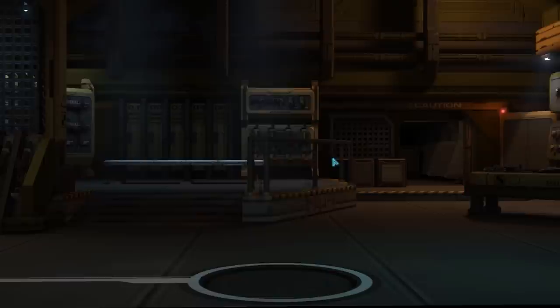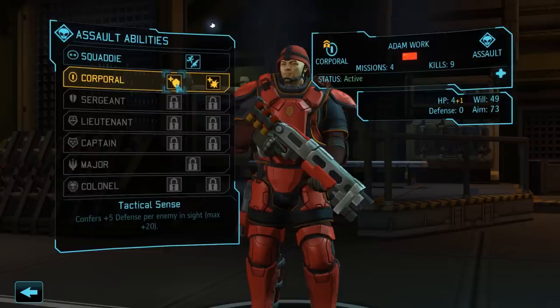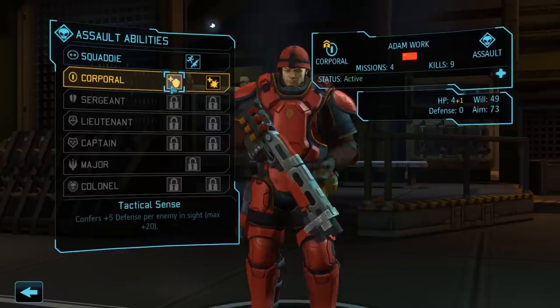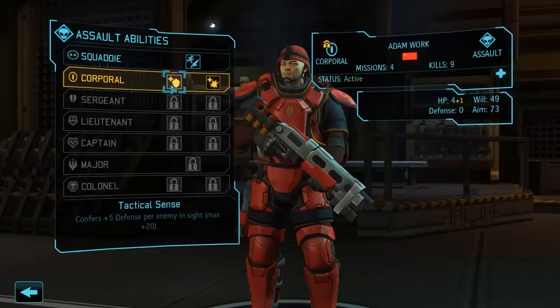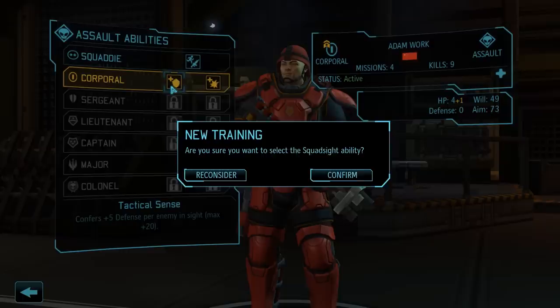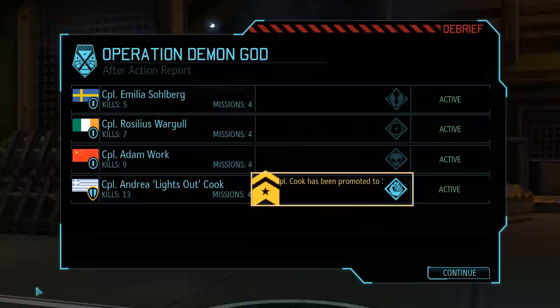Up next we have Assault Adam Work, and for him we have the choice between Tactical Sense and Aggression. Tactical Sense gives a plus 5 defense bonus per enemy in sight, up to a maximum of plus 20, and Aggression is the offensive equivalent with a plus 10 critical hit chance per enemy in sight, up to a maximum of plus 30. Both options are very solid, but since it's still early in the game and we don't have access to higher tier armors yet, we'll take all the protection we can get. It also neatly stacks with the Cross of Jared, which already gives a plus 5 defense bonus when in cover.